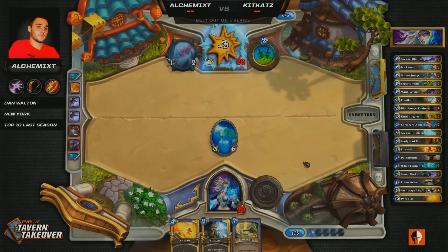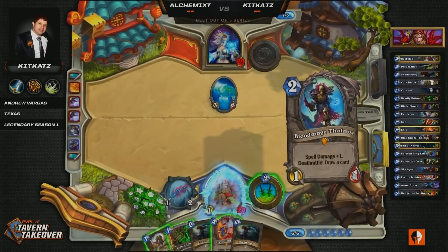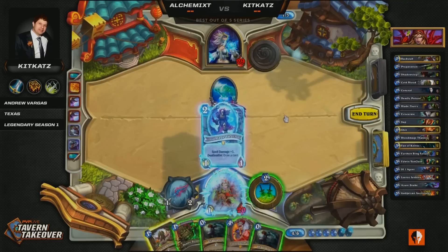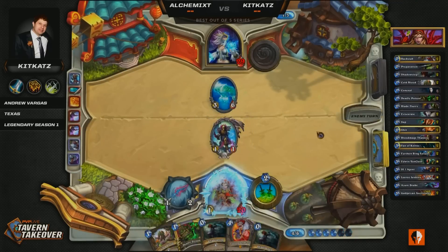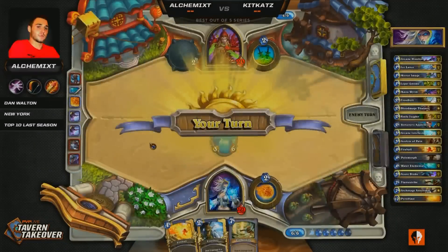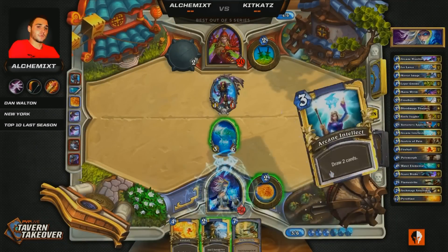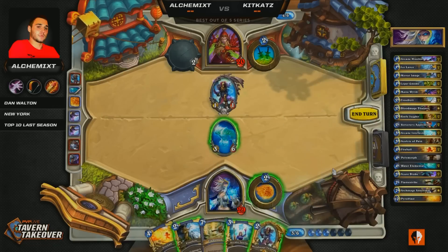This Frost Elemental is doing work — 6 HP is kind of an awkward amount to get rid of. It's definitely causing him some problems here, and really he doesn't have much of a play. What do you do? Just drop the Blood Mage and pass? You've got to start finding the cards you want. This is sort of the point where we're talking about this Water Elemental — it just shut off 6 points of damage potential from Kit Kats. Not only is it dealing damage, but it's buying him more time to find these burn spells he needs. This is the stage where Mage has a big advantage against this deck.